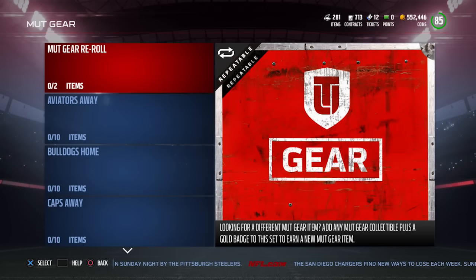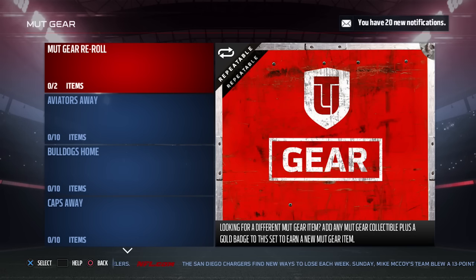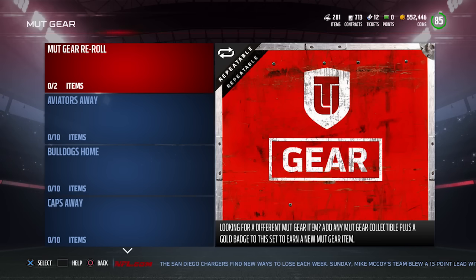Hey, what is going on guys? CLIQUID here back again with another Madden 17 Ultimate Team video. This one is going to be real quick, but I just want to make sure that everyone sees this because I actually really like the MUT gear that they have in the game this year — these unique jerseys. They're completely different than what you get even from Color Rush, and they're adding new ones it looks like this month.